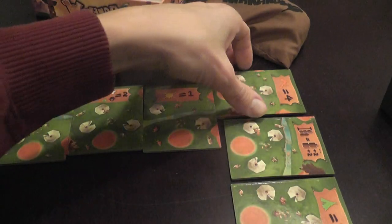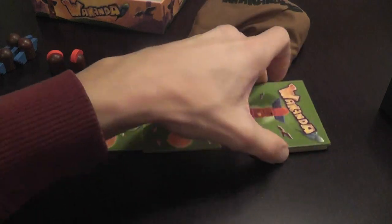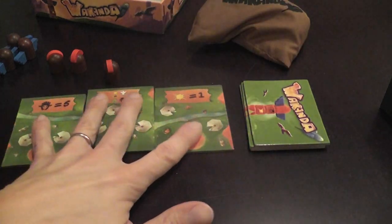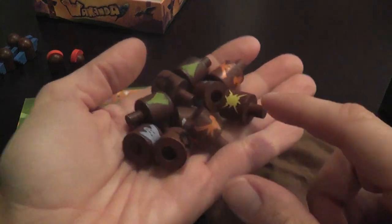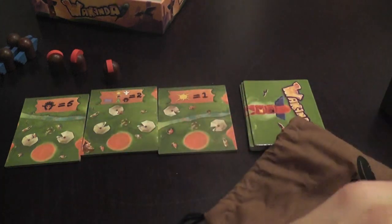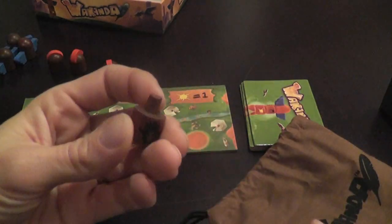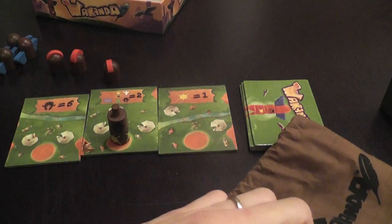In the standard game you place three tiles that are already visible at the beginning. The variant that Amelia and I play — which is recommended in the rulebook — uses tiles that are not yet visible, so you don't know exactly what you're going to get next, which is quite important. Then we have a bag containing these totem pole sections that you can stack one on top of the other.